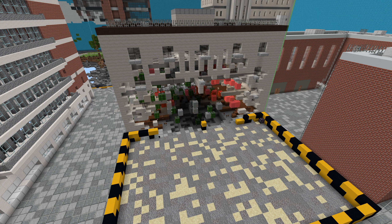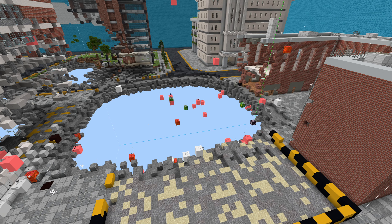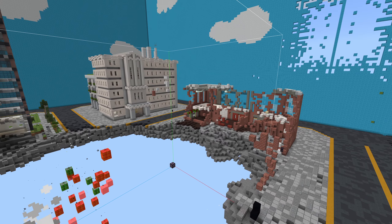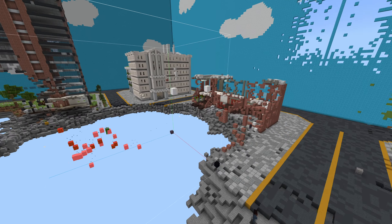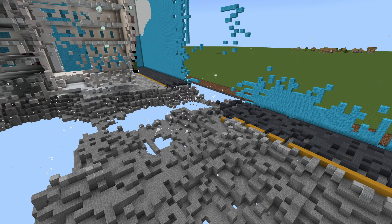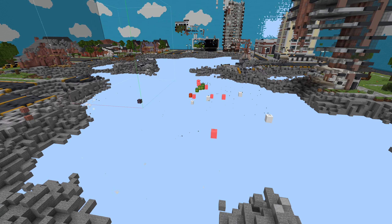Hundreds more TNT blocks are getting sent out of the command block. That's looking good — that's a decent sized crater and it's still going. I like this. This is a good way to destroy a big section of your world. As we move around it's just loading chunks of destruction as we walk around.